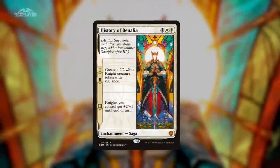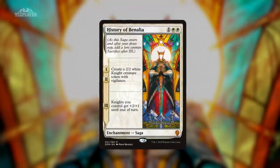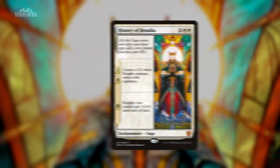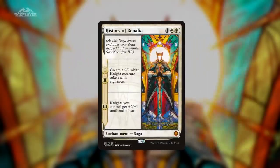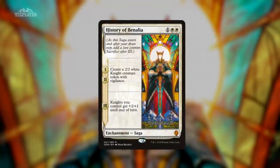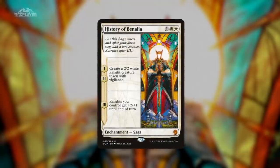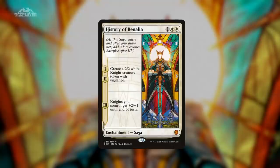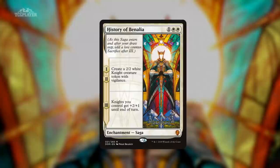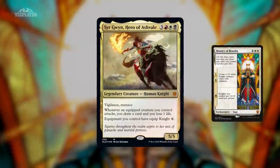Number 7: History of Benalia from Dominaria. With standard rotation just a few weeks away, many players are looking to offload their cards from Ixalan, Core Set 2019, and Dominaria, and that works out great for anyone hoping to grab cards that can still see play in other formats. History of Benalia certainly fits the profile. It was a key card in aggressive mono-white decks for the past year, and with Throne of Eldraine about to give us more knights that'll synergize with the third verse of the saga, it could be enough to kick off a tribal-based deck in Modern. The enchantment will also be right at home in a Mardu-colored commander deck, led by Sir Gwen or any other yet-to-be-revealed legendary knights from Throne of Eldraine.